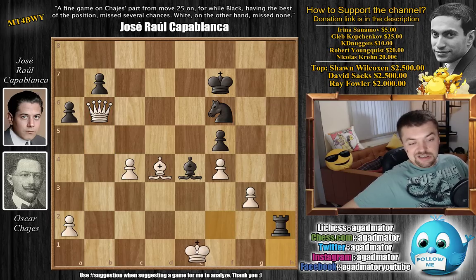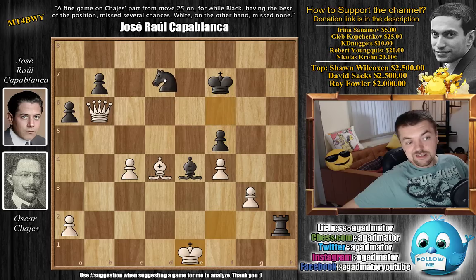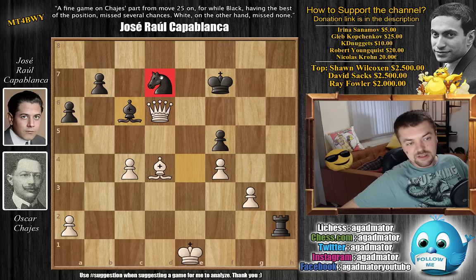So Capablanca goes for the other one — rook to h2 check, king to e1, and now comes knight to d7, just getting the knight out of harm's way and attacking the queen on b6. Queen to d6, and now comes bishop back to c6, defending the knight.